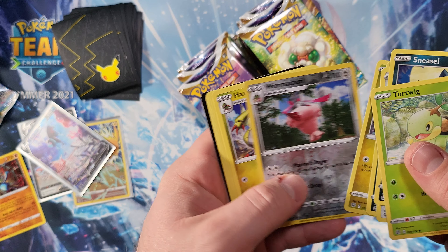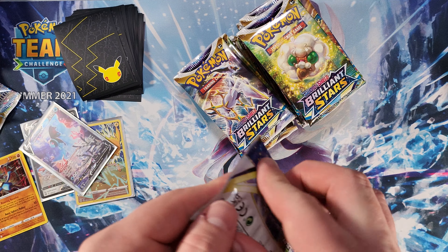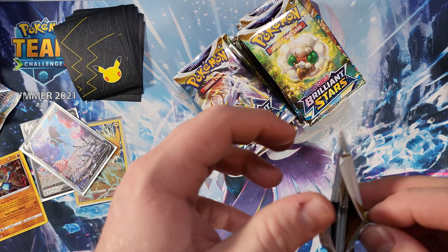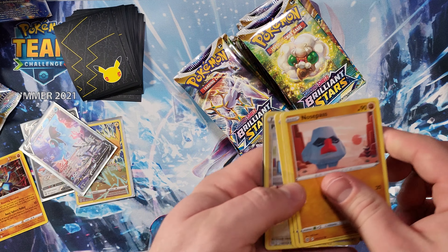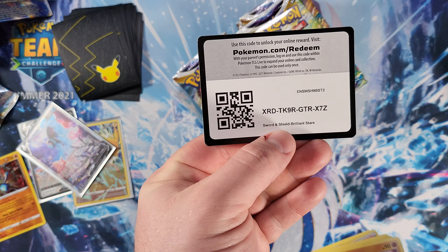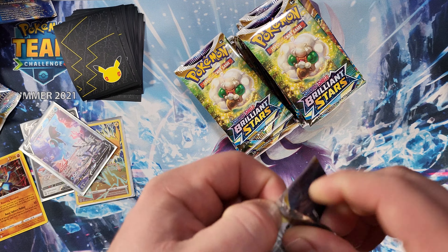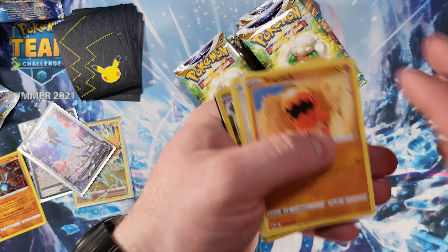Next up we got Wormadam and Haxorus. I'm not trying to make a 40-minute booster box opening — I want this to be nice, sweet, and to the point. We got a Professor's Research, Klang, and a code card. Next up, we got Froslass and Mothim and another code card.